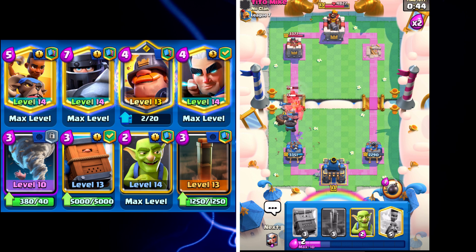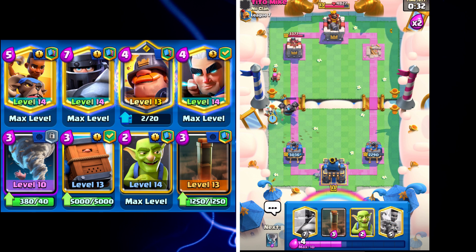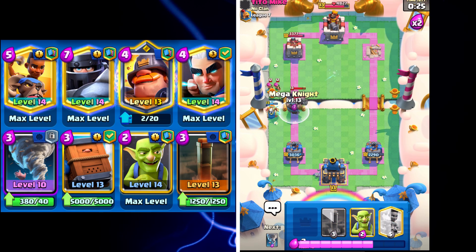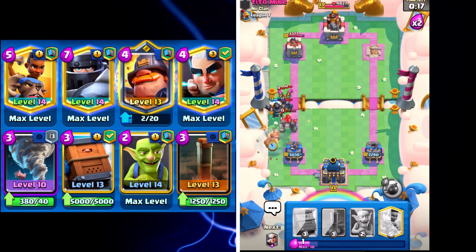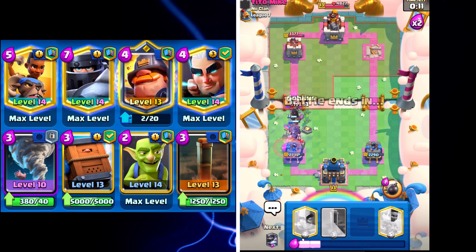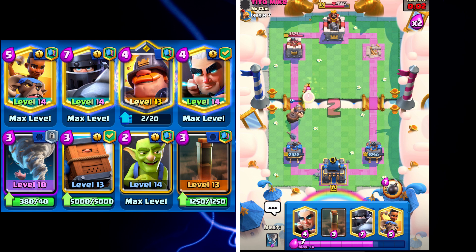I'll Tornado the Golem back and go Royal Delivery. That's really solid defense — the Golem barely even got to the tower, only the Golemites did. I'll go Magic Archer to snipe the Firecracker. We're back to another Mega Knight — if needed I'll Tornado everything back again, then go Mighty Miner and Royal Delivery to take out the Archers and Mini PEKKA. Goblins in the back to take out the Dark Prince. That's going to be a good game — well played against the Golem Dark Prince deck.